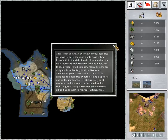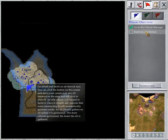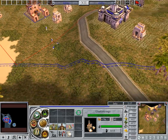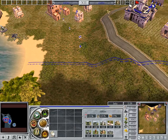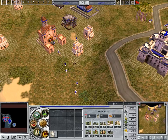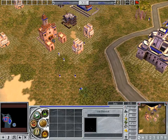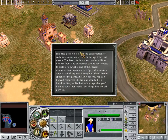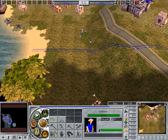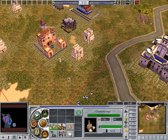This screen shows an overview of your resource gathering efforts for your whole civilization. Icons both in the right-hand column and on the map represent each resource. The numbers next to each resource tell you how many citizens are assigned to collecting it. Idle citizens are attached to your cursor and can quickly be assigned to a resource by left-clicking a specific one on the map or by left-clicking a type of resource such as wood in the panel to the right. Right-clicking a resource takes citizens off and adds them to your idle citizen pool.